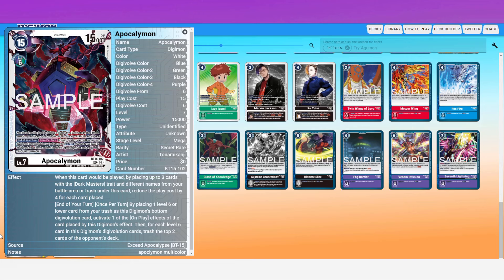A lot of players use Craniummon — his on-play makes him unaffected by opponent's cards until the end of their turn, so Apocalymon can't be targeted with removal or retaliation. It just sits there. What they do is slide another Craniummon underneath each turn at end of turn, so Apocalymon keeps being unaffected. That's why this card is getting limited to one, but it is incredibly strong.